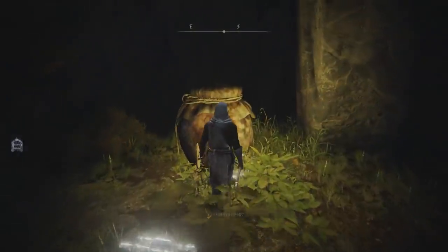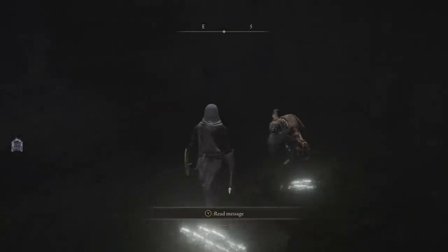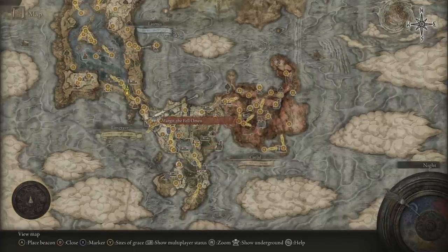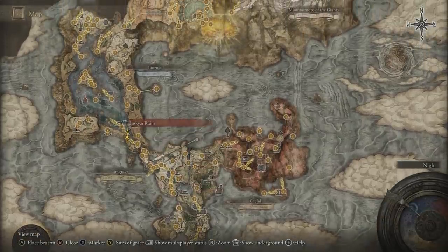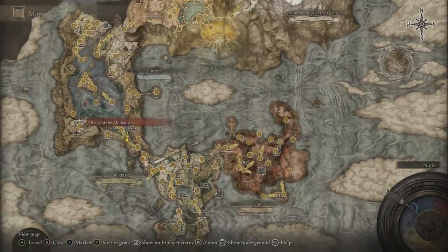Anyways, to get this started, first things first, we're going to have to go over and talk to Albus at the Village of Albinaurics. This guy is actually really hidden over here, and finding the village can be kind of tricky, so I'm going to show you all how to get to the village and find and talk to him too.